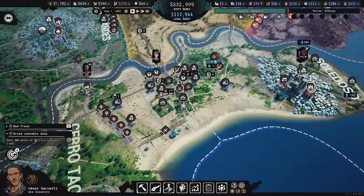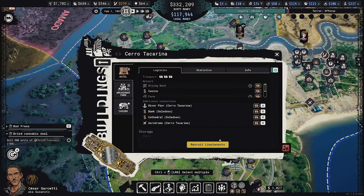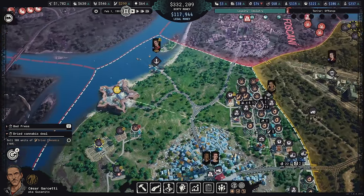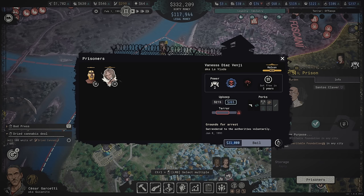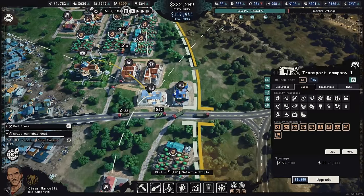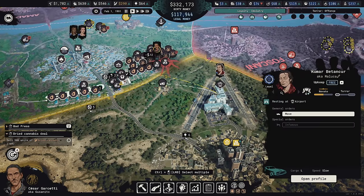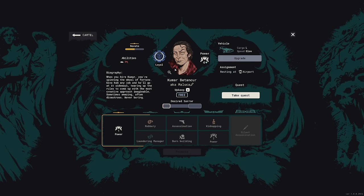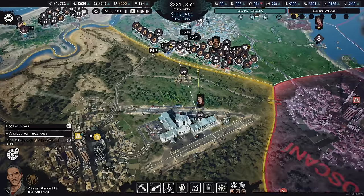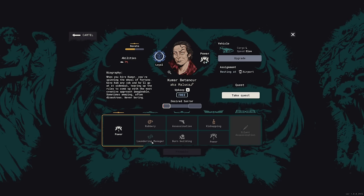I still need someone with the robbery skill and I don't have it. Neither of the available lieutenants have robbery, and I don't think Vanessa does either — she has it way over on her tree, which I wasn't planning to promote her towards anyway. Kumar has it if I upgrade him, but I'd really prefer this other perk instead. It's unfortunate that robbery is a required skill here.